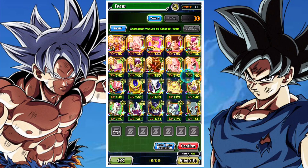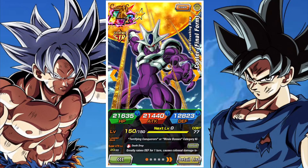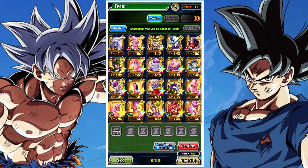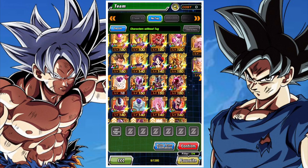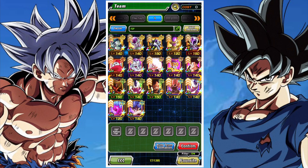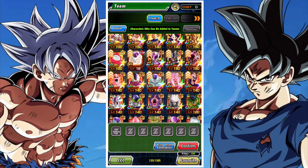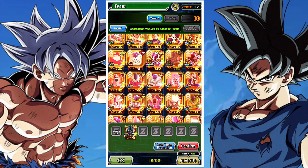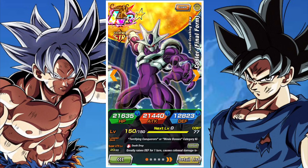Your leads for Transformation Boost are AGL Elop Broly, AGL Kale, Strength Cooler Transforming, Physical Goku Rosé SS3, and Strength Buu. I'd suggest going with either Broly or, as an alternative, Cooler the LR. Although Cooler the LR doesn't lead Transformation Boost, he leads Movie Bosses and Terrifying Conquerors, which allows you to take a friend Broly as well as stronger LR units.